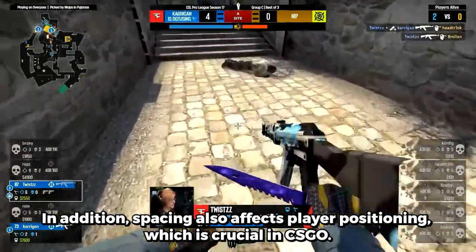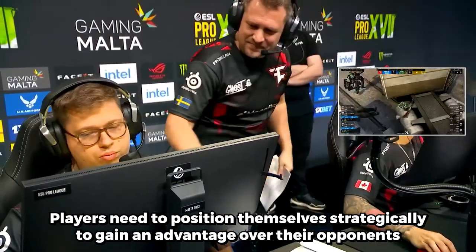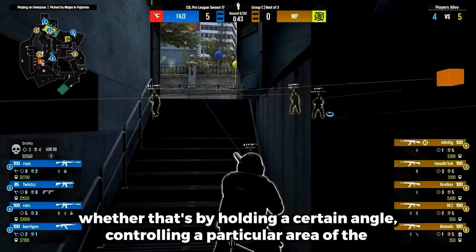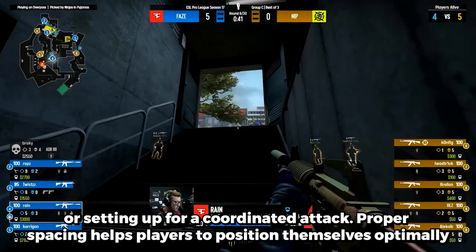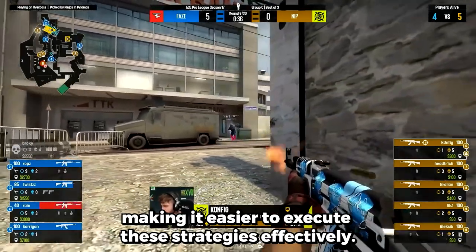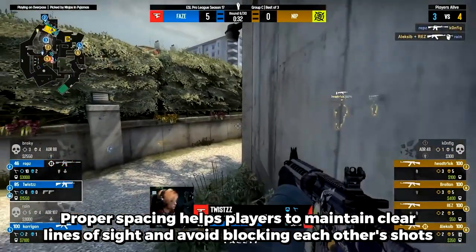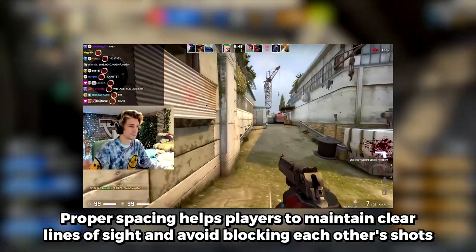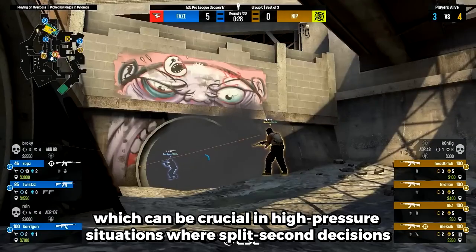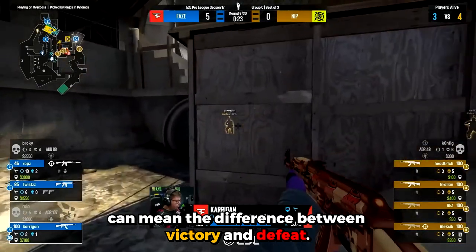In addition, spacing also affects players' positioning, which is crucial in CSGO. Players need to position themselves strategically to gain advantage over their enemy — whether that's by holding a certain angle, controlling a particular area of the map, or setting up for a coordinated attack. Proper spacing helps players to position themselves optimally, making it easier to execute these strategies effectively. It also helps players maintain clear lines of sight and avoid blocking each other's shots, which can be crucial in high-pressure situations where split-second decisions mean the difference between victory or defeat.